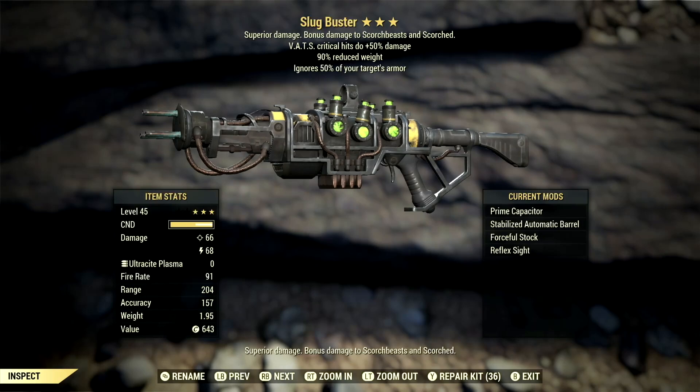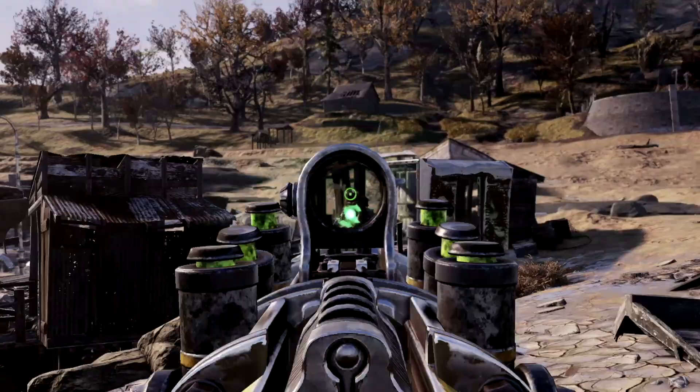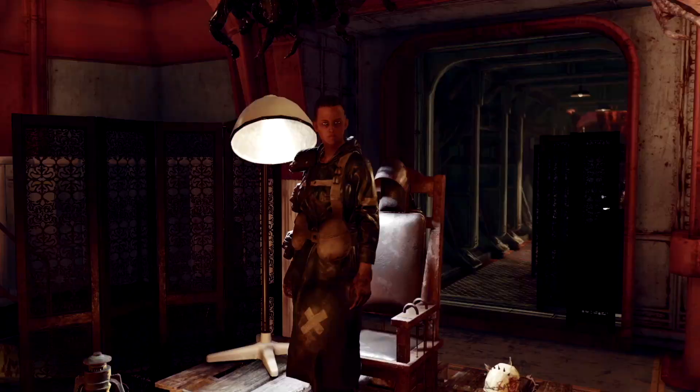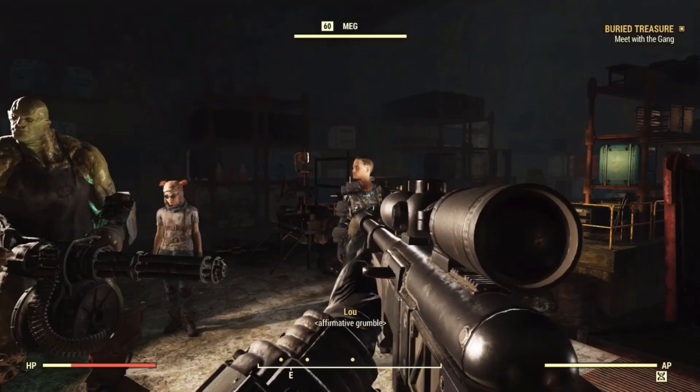For the next item on the list, we have one of the best weapons in all of Fallout 76, the Slug Buster. To obtain this beast of a weapon, you are first going to need to progress far enough through the Wastelanders questline, but this time you are going to be helping out the Raiders. After completing the mission From Russia with Love, players will come back to Crater where Meg, the leader of the Raiders, will give you the quest Buried with Treasure.